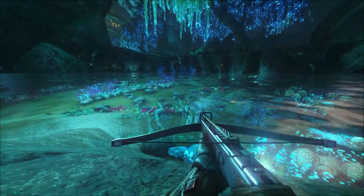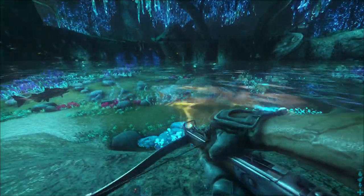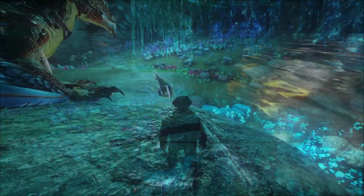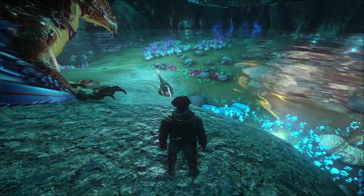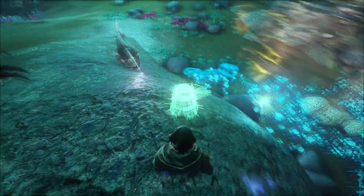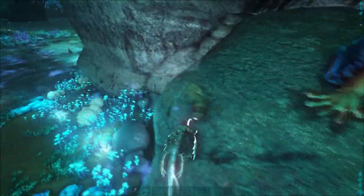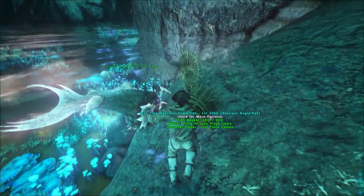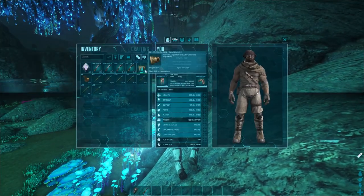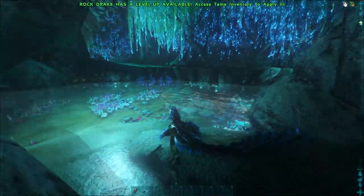Come down here to the blue and tame yourself an anglerfish. Once you get your anglerfish, get yourself a fish basket. Put it in the water by your anglerfish, then get on your angler, bring it close to the trap, and you'll see this pop up - 'Trap Anglerfish'. Look at that, you got your anglerfish! He lasts five minutes in the trap - I repeat, five minutes in the trap.